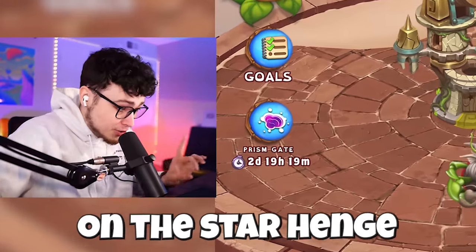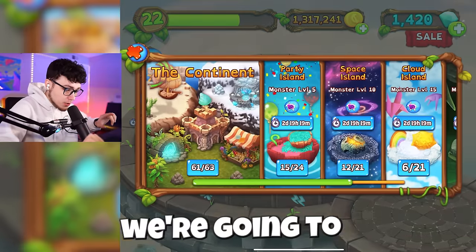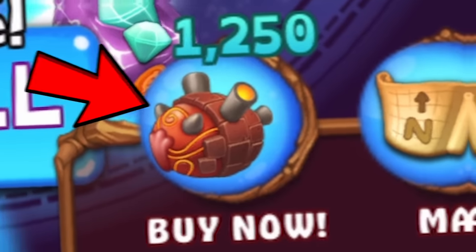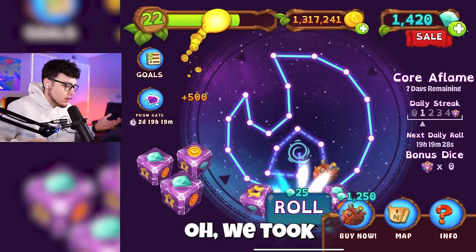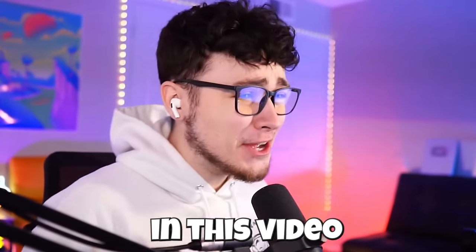I have two monsters here on the Star Hinge and they're both muted. I have no idea what they sound like. Today we're gonna be awakening those two monsters and then getting this new monster right here. Let's just go ahead and take our free roll. We took a nail there, but I'll probably just pay the diamonds to get the rest of the rolls so we can get all three of these new monsters in this video today.